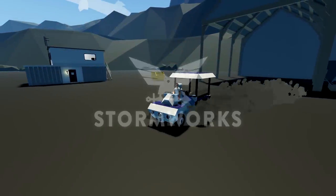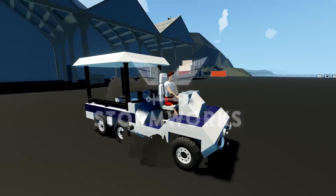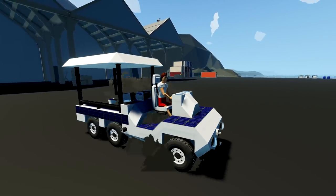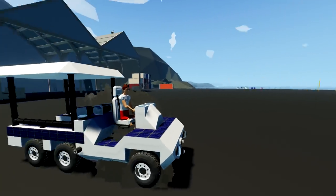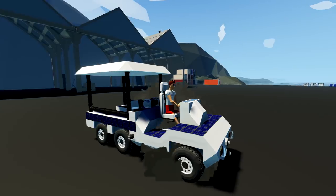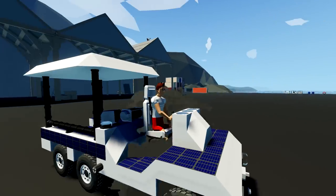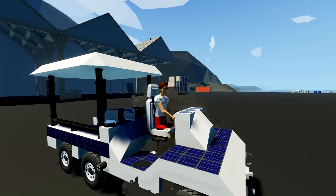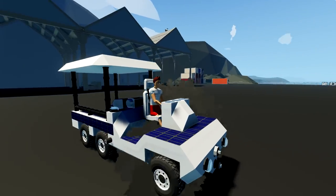Hello guys, welcome back to another Stormworks video. Today we are looking at a boat — it's called the SS Clearbound and it's built by Aqua. It's pretty cool looking, so we're gonna jump into that, see what it drives like, put it up against some waves, and see how it handles. Let's go ahead and get on with it.